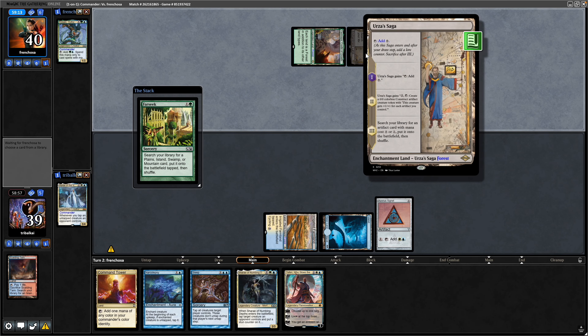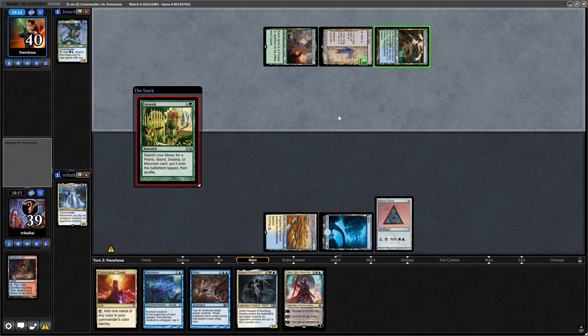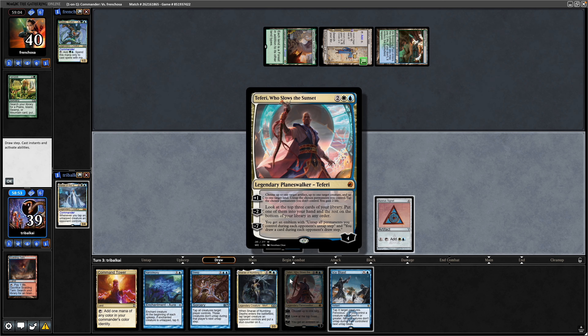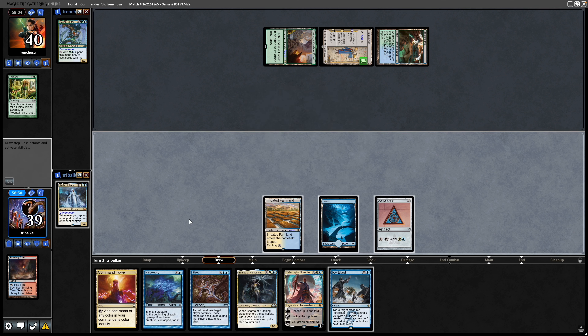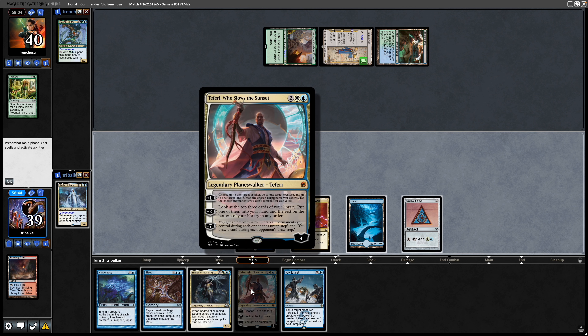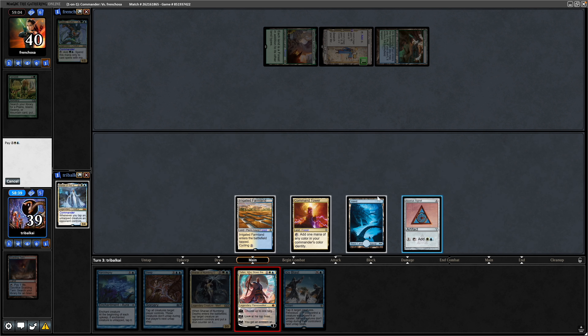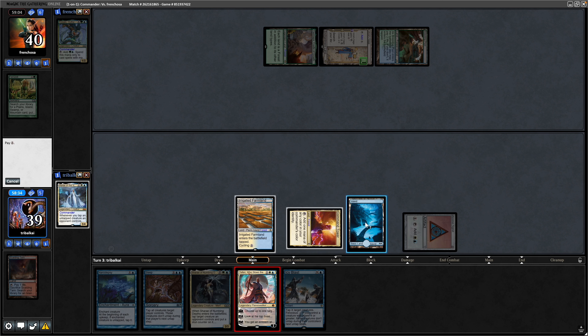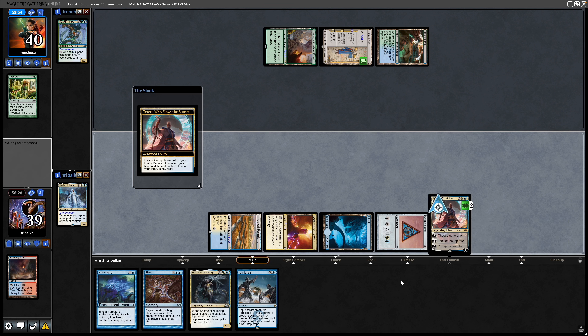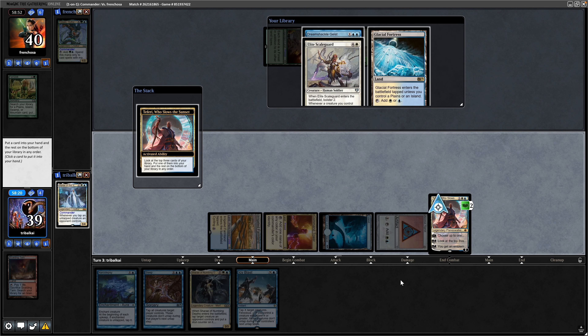There's a Saga from our opponent, and that is a Farseek fixing the blue mana. Instead of our commander, maybe getting down the Teferi would be a good idea whilst there's no creatures or counter magic held up on our opponent's side of the field. That way we'll be able to ramp with this as well. It can untap our Azorius Signet and the island. I think we take the card advantage here while we can, because there's not much point in holding up mana if we're not going to be doing anything.